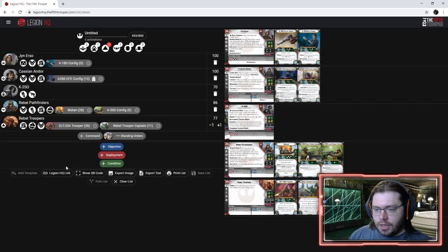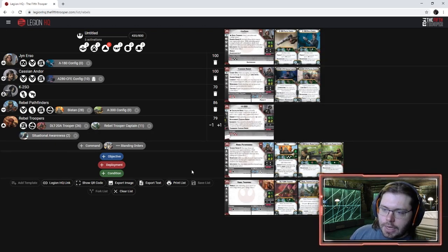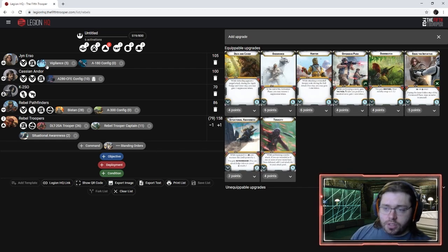Paired with Complete the Mission, we kind of get two shots at suppression immunity because we can use the Captain once and then use Complete the Mission again if needed. We're taking the Captain, and in the training slot gained from the Captain I'm going to add Situational Awareness. Then I'm going to add another identical squad — and because I've done that, I'm going to come up to Jyn and in her command slot, attach Vigilance.